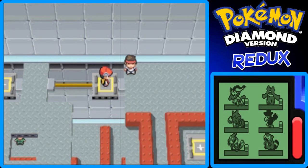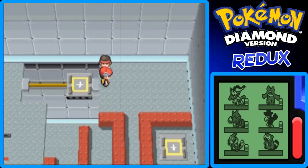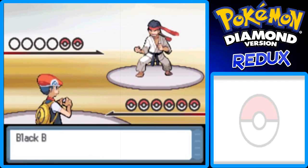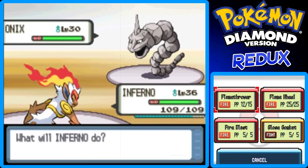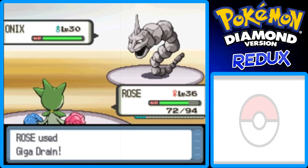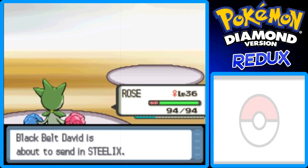Rose is level 36, so I just wanted to explain that little spiel. If you're wondering why I didn't keep Inferno in and just use Close Combat on the Onixes — well, if I switch to Rose right away and Rose faints the Onixes, Rose gets more experience points, which I really want because I want Rose to get to level 40 as soon as possible so we can evolve her into Roserade. My whole spiel's over — thank you for listening, or pretending to listen. We're coming out swinging with heavy-duty super heavy judo chops.